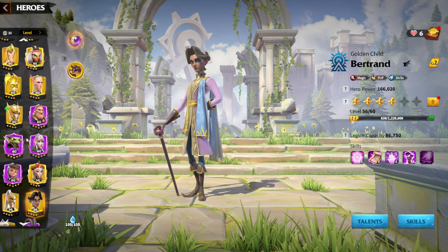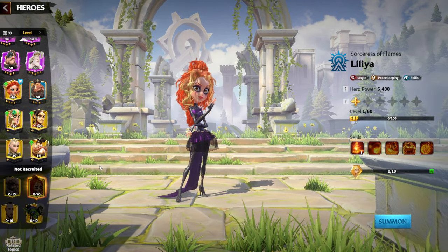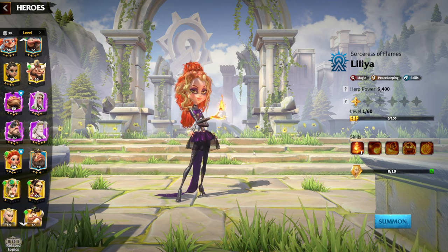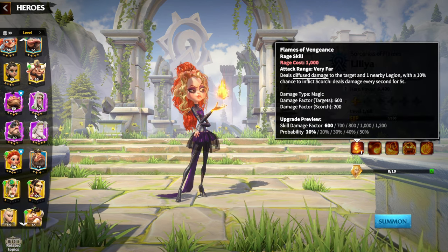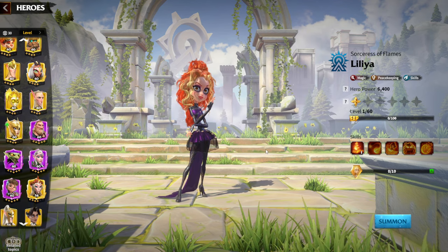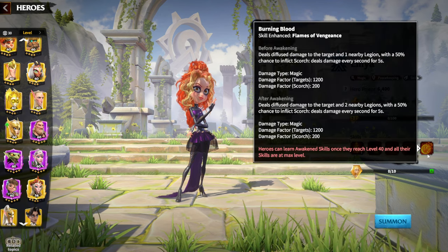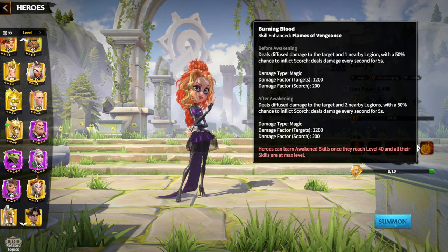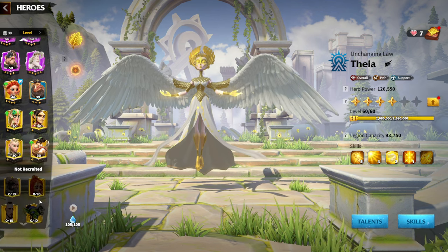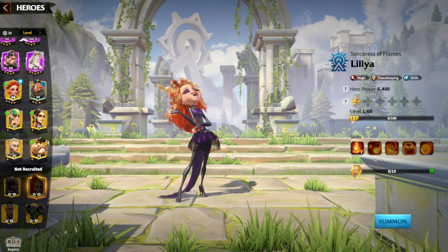Moving on to the hero pair with the highest damage for Celestials — that's Lilia with Thea. Lilia and Thea have one of the highest DPS combinations in all of Call of Dragons. The ability Scorch combined with Thea's buffs is devastating. Lilia is essentially the best PvP mage hero, especially during wars, and pairing her with lots of buffs means she deals even more damage and stays alive even longer.